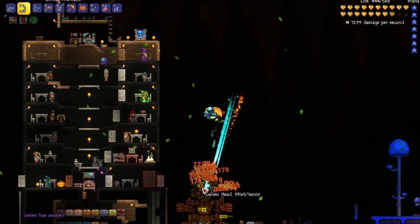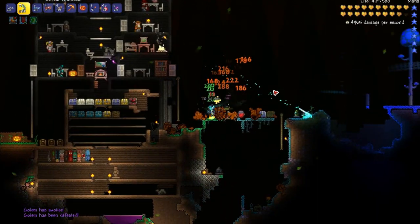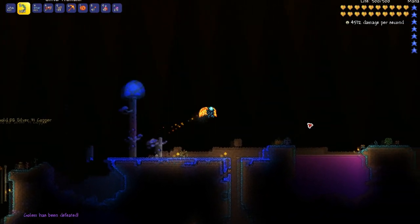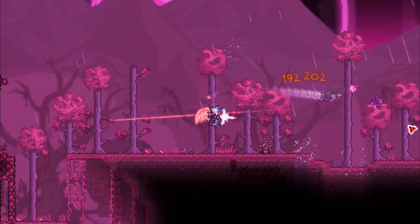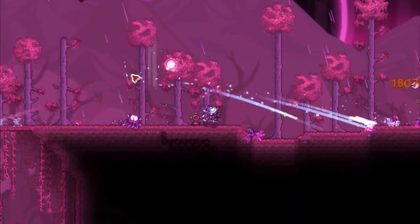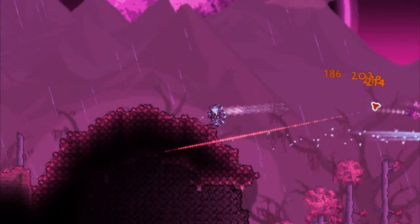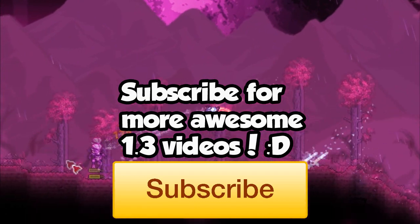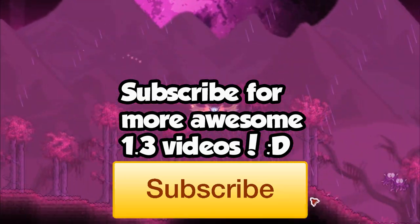It's much better against monsters with high HP, but with that being said, it can kill pretty much most monsters in 1 hit because of the extremely high damage it can cause. This quick video wraps up the Phantasm, an extremely strong bow that's capable of killing most monsters in 1 hit and does incredible damage against monsters with high HP. Be sure to like the video and subscribe for more awesome Terraria videos, and I'll see you guys later.